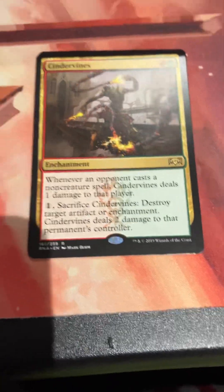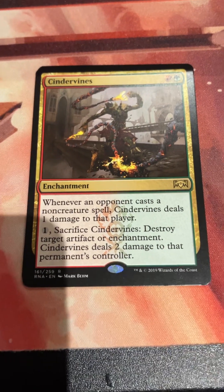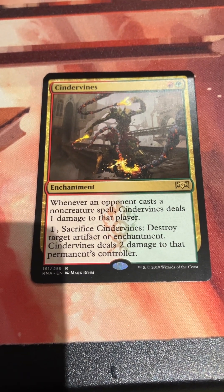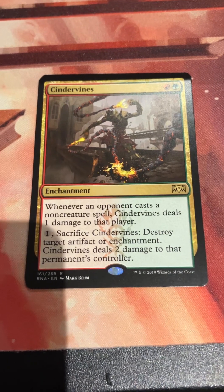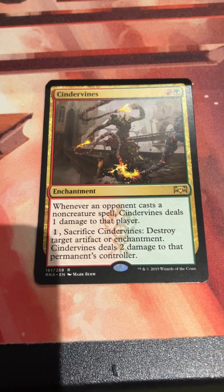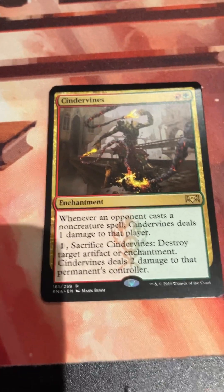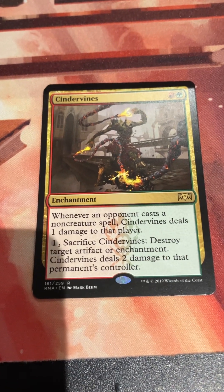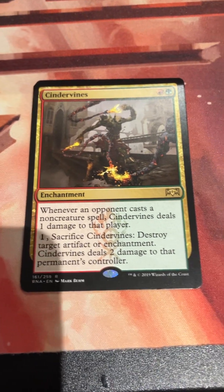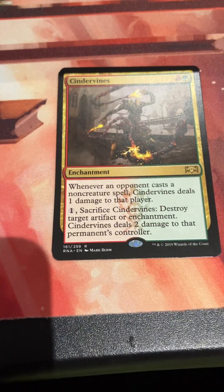Cindervines - this is our rare. It's a sideboard card. Red and a green for an enchantment. Whenever an opponent casts a non-creature spell, it deals one damage to that player. Or you can pay one and sacrifice Cindervines to destroy target artifact or enchantment and deal two damage to that permanent's controller. I've seen it go back and forth; I've put it in a couple of Commander decks. It might not be a money card, but it's a pretty sweet little thing for tech.